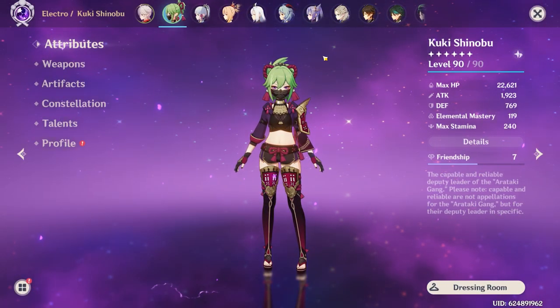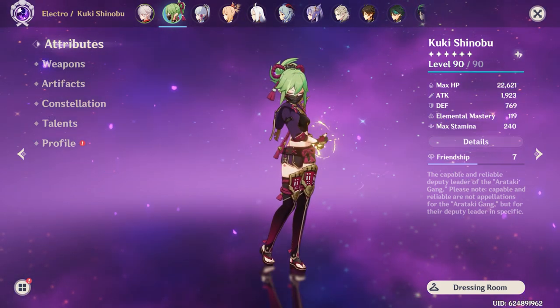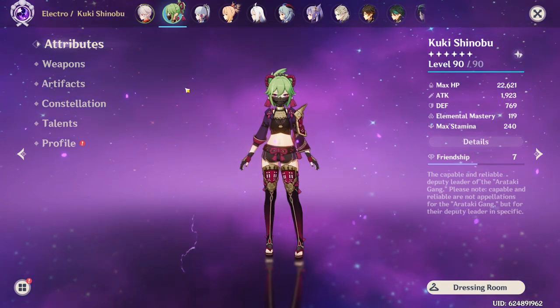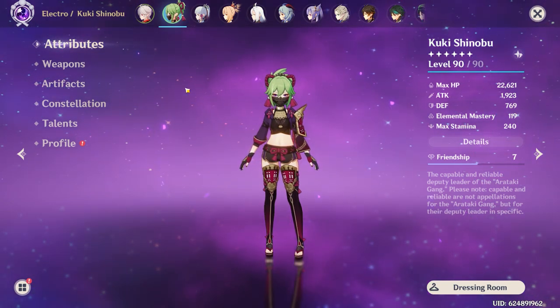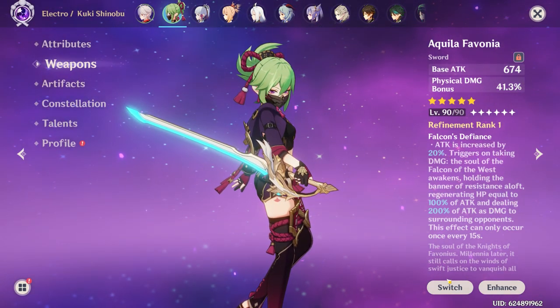What we do know about Dory is that she is going to be a sub DPS healer who scales with HP. She's going to need a lot of energy recharge to keep her burst up on cooldown, so generally she's going to want an energy recharge based weapon.